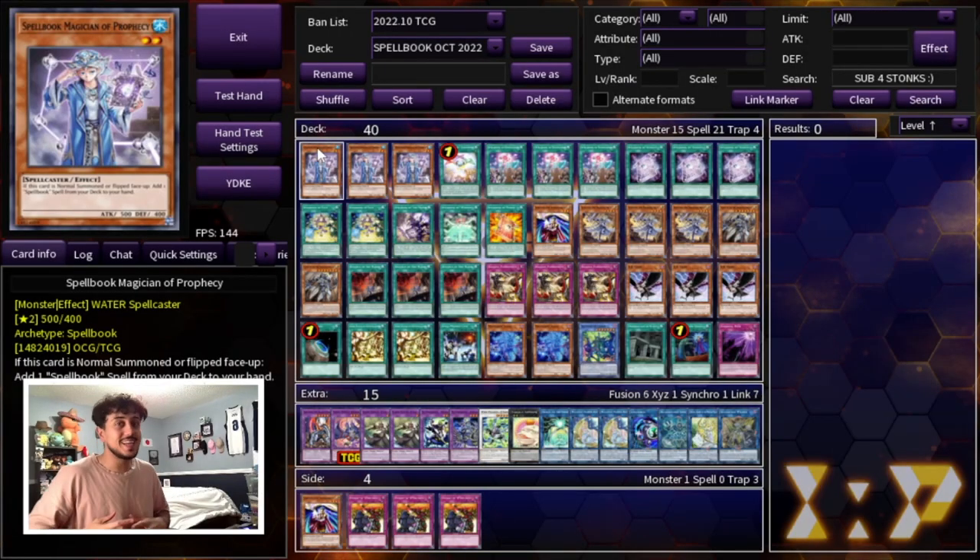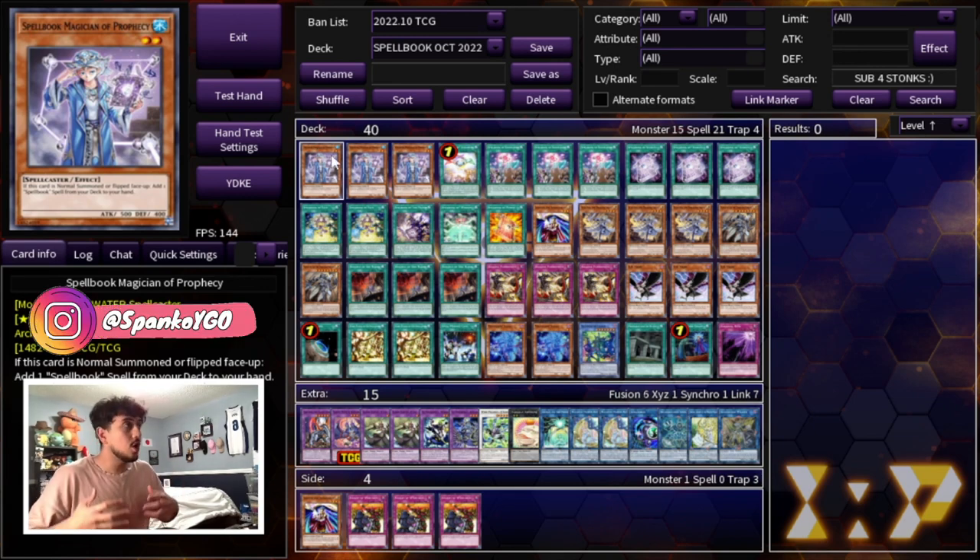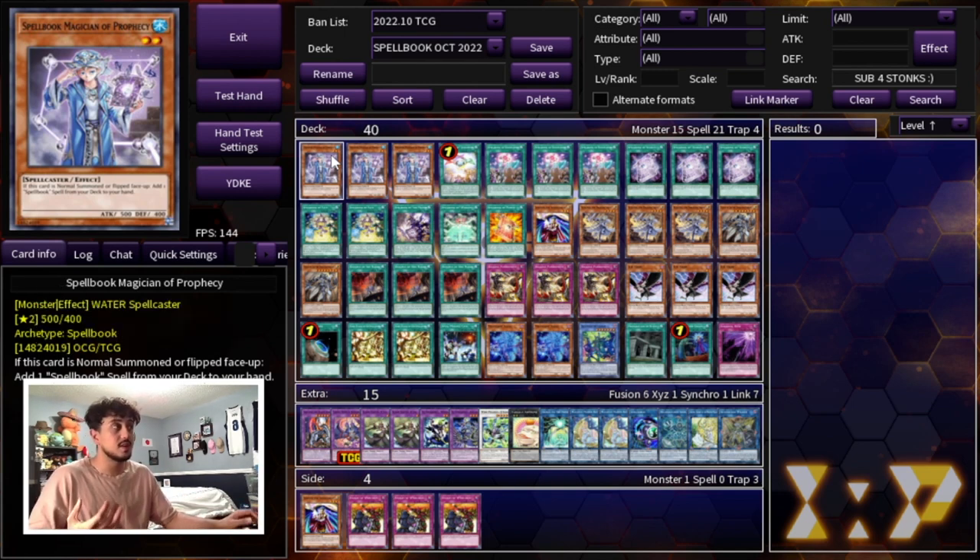Thank you guys all for watching. I don't want to take up too much of your time, so let's get into the deck profile. I've actually never done Spellbooks on the channel before, but this is going to be a very fun deck profile. We are starting off with three Spellbook Magician of Prophecy. This is your best normal summon of the deck. The card is insane — it has some really fun synergies you would not otherwise think of.